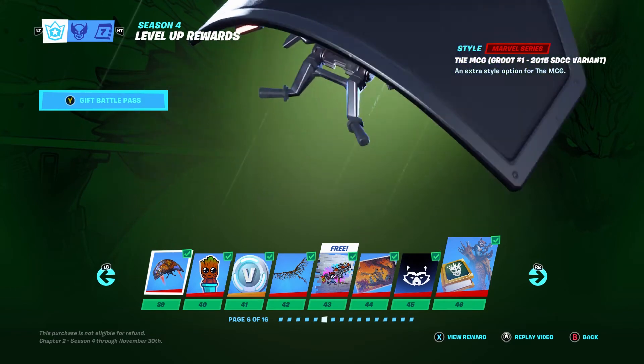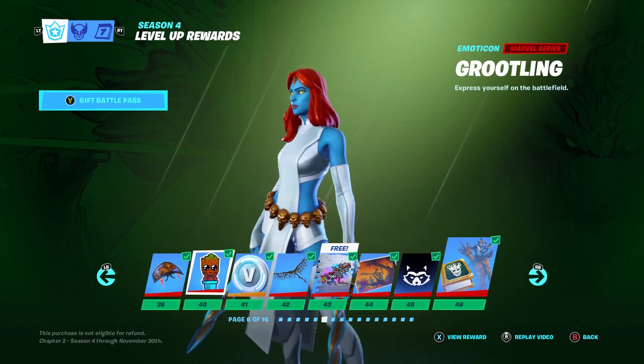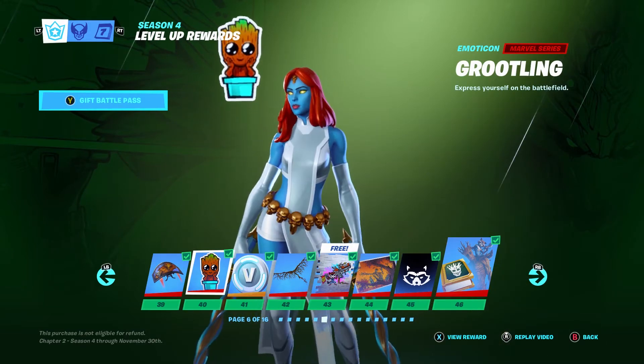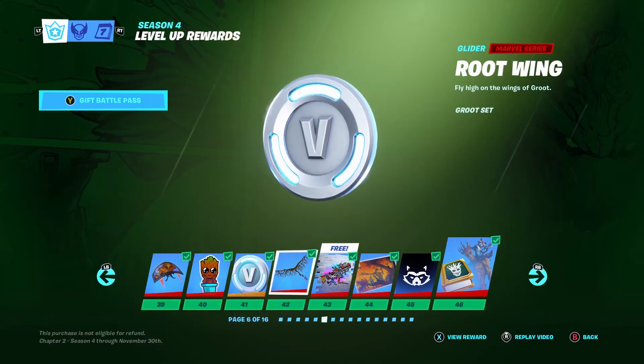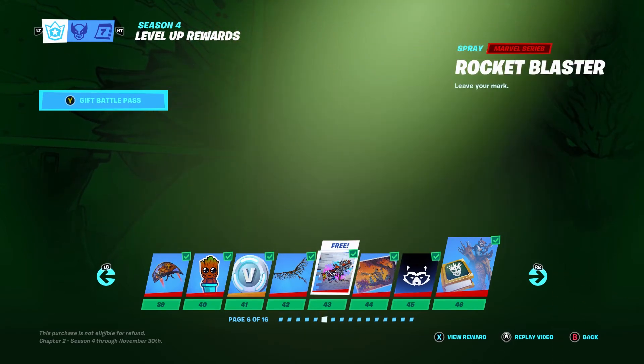Now we have TG Groot number one — that's nice. Grootling — aww. Free V-Bucks. A Root Wing — that's nice. Groot would use that.